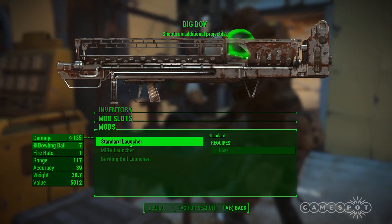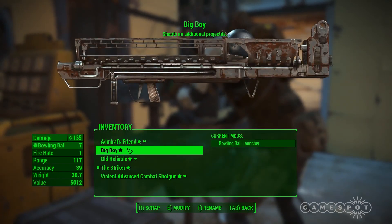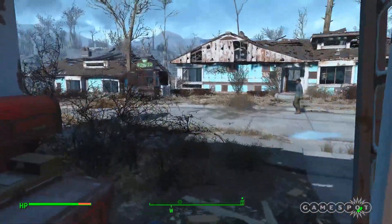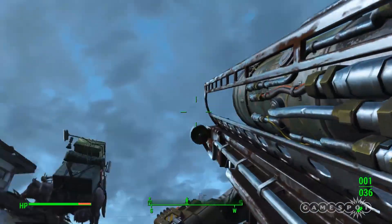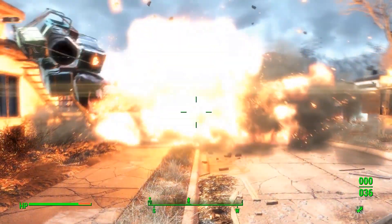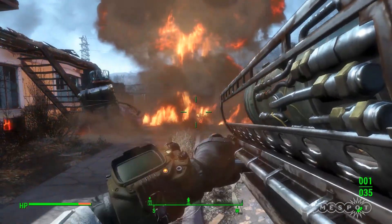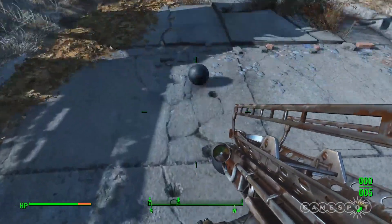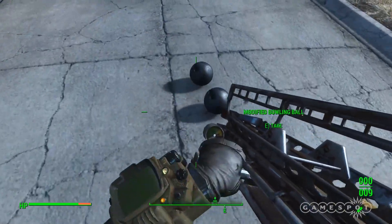What you want to do is swap the weapon mod slots between the two. It's easy — just go to the weapon bench, swap the Striker with a standard launcher, then swap the bowling ball launcher to the Big Boy. You're going to want to double check what mod you have installed. But there — fire one, pick up an extra. Spam this until you get bored.